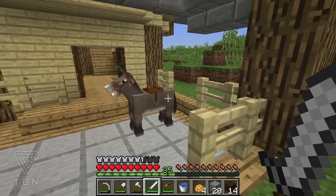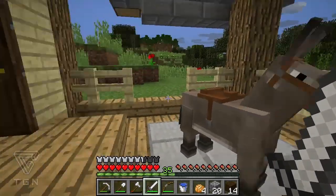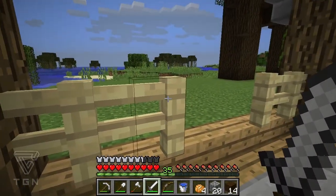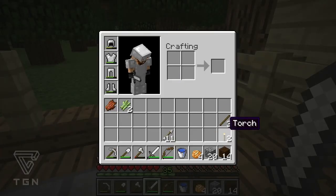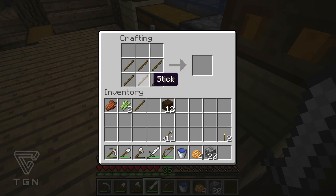Luckily it seems like our donkey is a little too stupid to make his way out of it, so that's kind of nice. It's just a little porch. I did find out - look at this - birch fences! You can actually make them now. The fence recipe changed. Before it was six sticks. Now it is two sticks and four planks, and whatever color plank you use is the color of the fence. I thought that was pretty cool, and that actually also happens to be the opposite of the gate recipe.